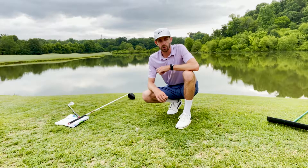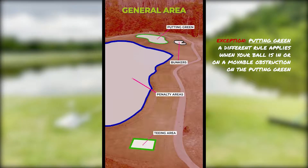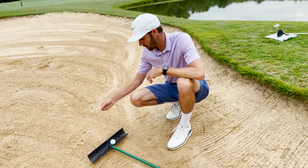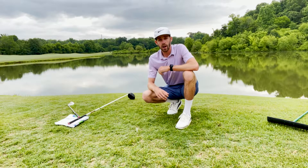There are five areas of the course: the teeing area, penalty areas, bunkers, putting green, and the general area. So if the same situation happened but in the bunker, my reference point underneath the ball would be in the bunker, so I'd have to drop my ball in the bunker. My reference point is in the general area, which means I have to drop the ball in the general area.